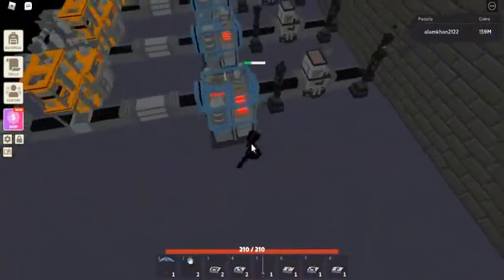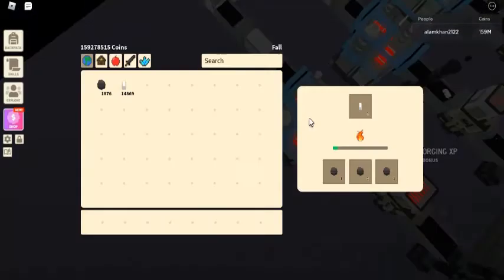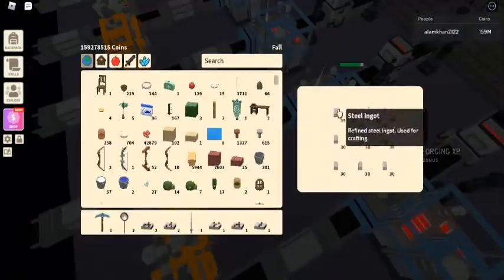The steel ingot is one of the primary industrial materials that was added in the September 18th 2020 update. It can be made with iron using a steel mill.